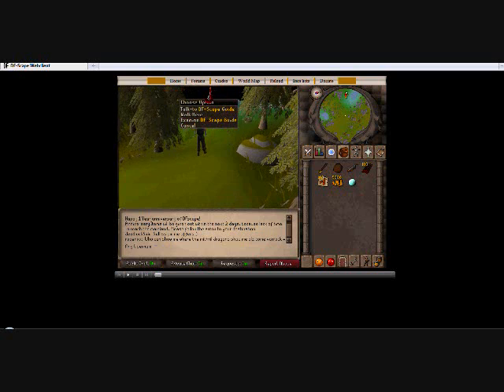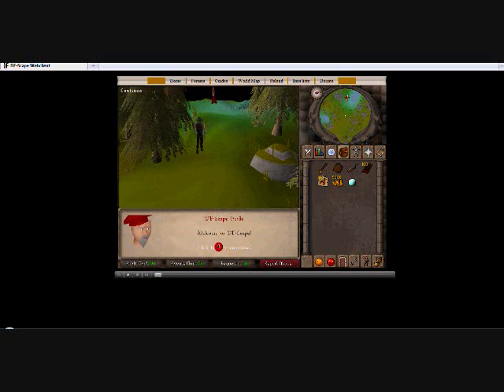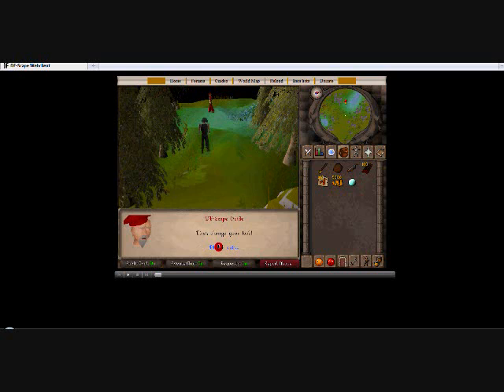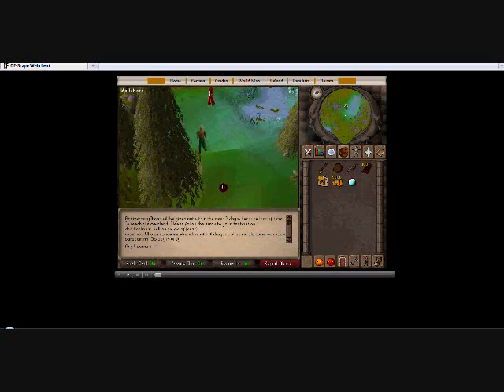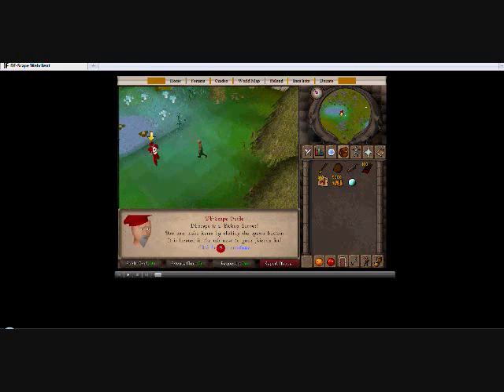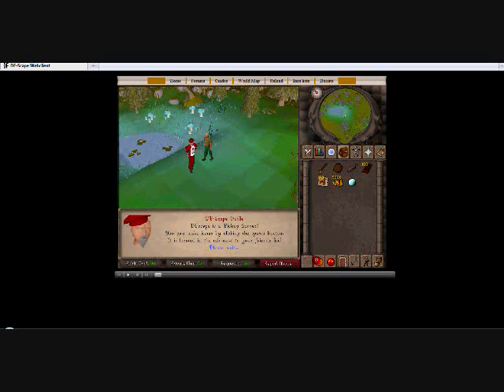Welcome to the DFScape guide. First, you can change your look — you're going to be female or male, change your head and so on, just like DFScape. Talk to him again. This is a spawn server, or pickup server, however you want to say it. It's located right there — this is how we pick up stuff or spawn things.